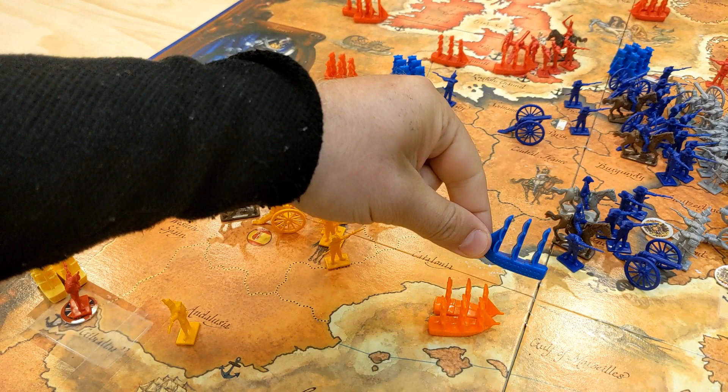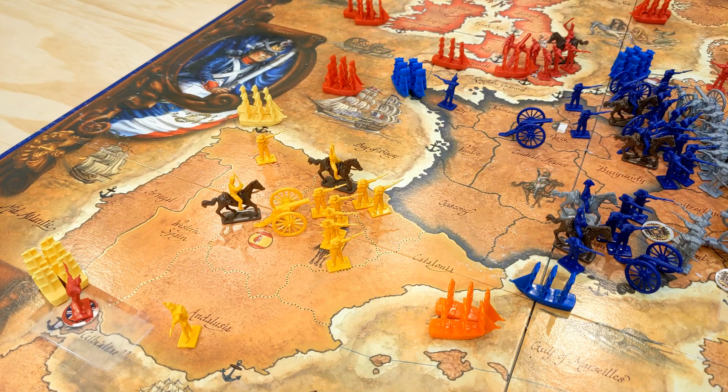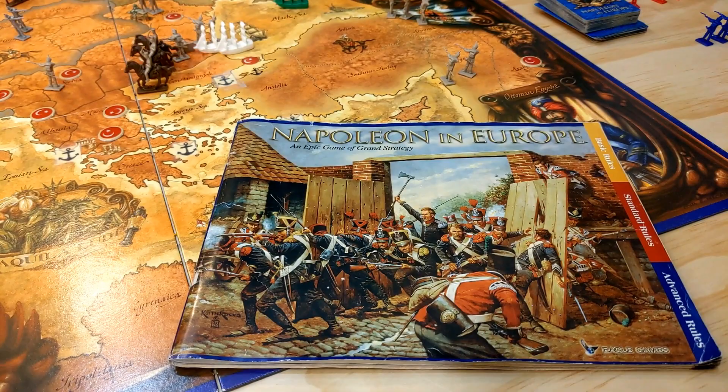In the basic rule set you also don't have ships. These miniatures are from a board game called Victory 2 and you don't play with those in the basic game either. In the basic game all ships are represented simply by a dice roll, and we'll get to that momentarily.